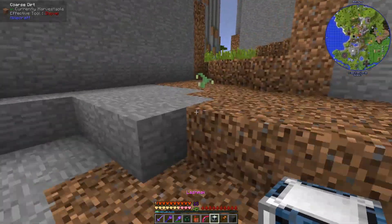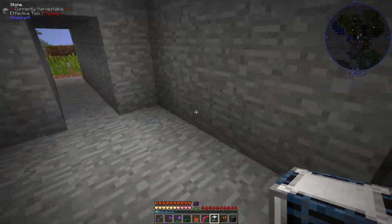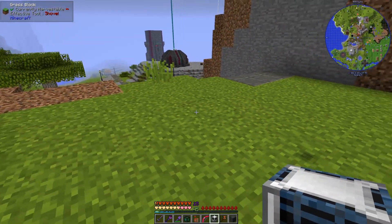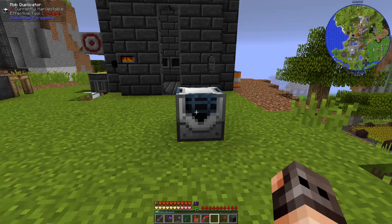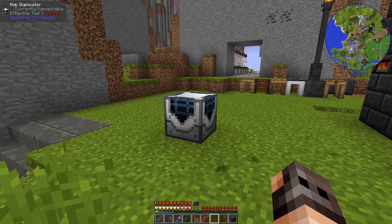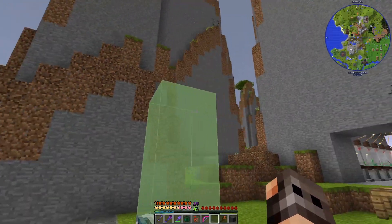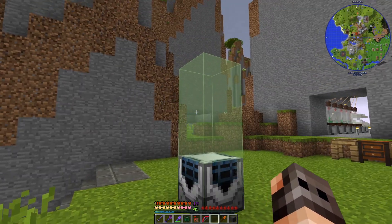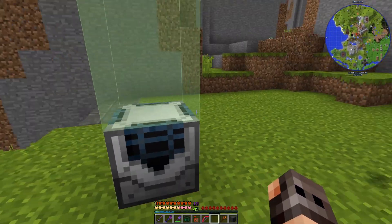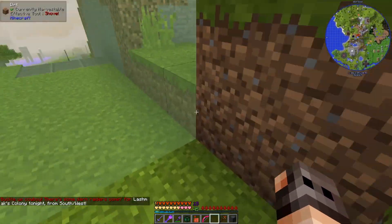I think we have everything we're going to need in order to set up the farm, and I've also prepared a small area. Let us go through how the mob duplicator from Industrial Foregoing actually works. Without any range upgrade, it's just a small working area. It's going to continuously spawn mobs until there are 32 mobs within its working area and then it will stop. So the sooner you get the mobs out of that working area the more mobs you will have.